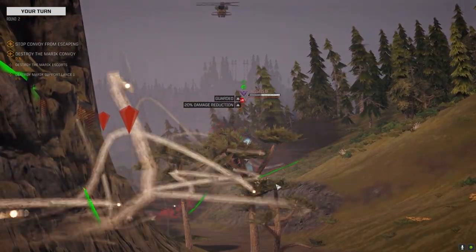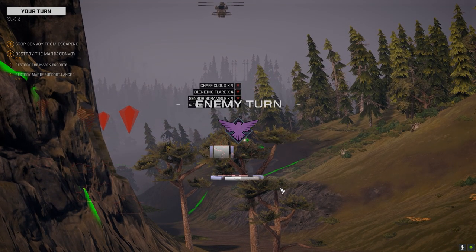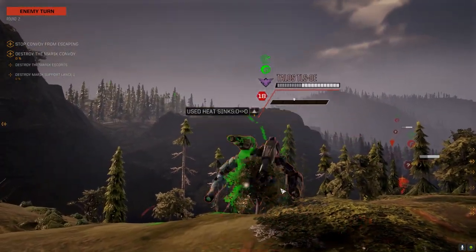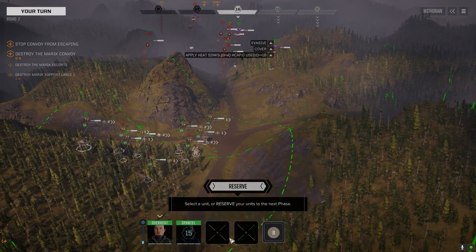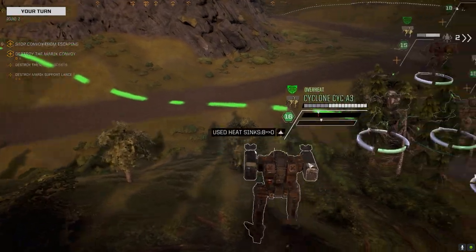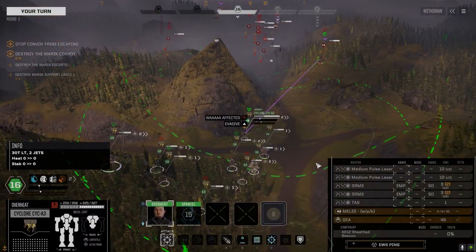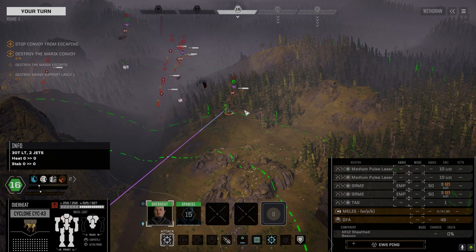Even with the Pirate Prototype double heatsink kit, it didn't matter — couldn't sink the heat. We gotta get some more gear, that's the issue. I'm playing this mission right after I played the last one. Let's get into the harassment zone, harass this guy a little bit. These Cyclones are 30 tons so they can take a little bit of a beating — 627 armor, not too bad. We can take a little bit of damage, just not a lot.